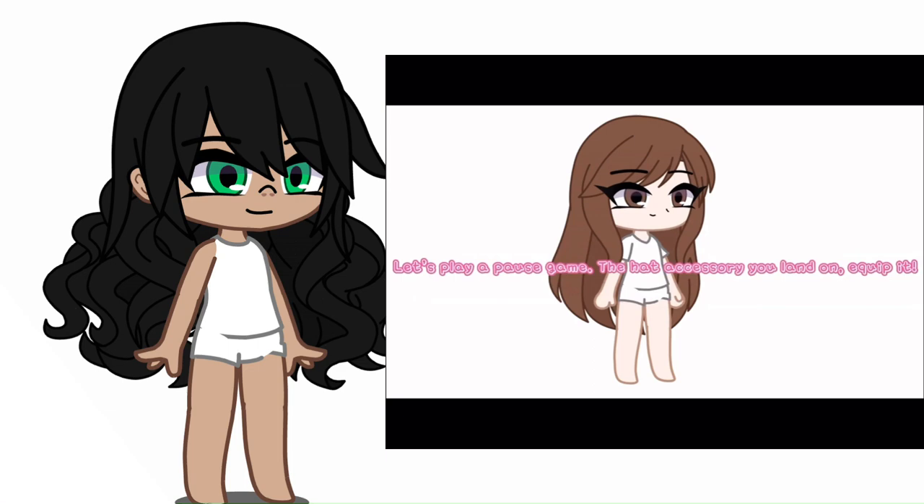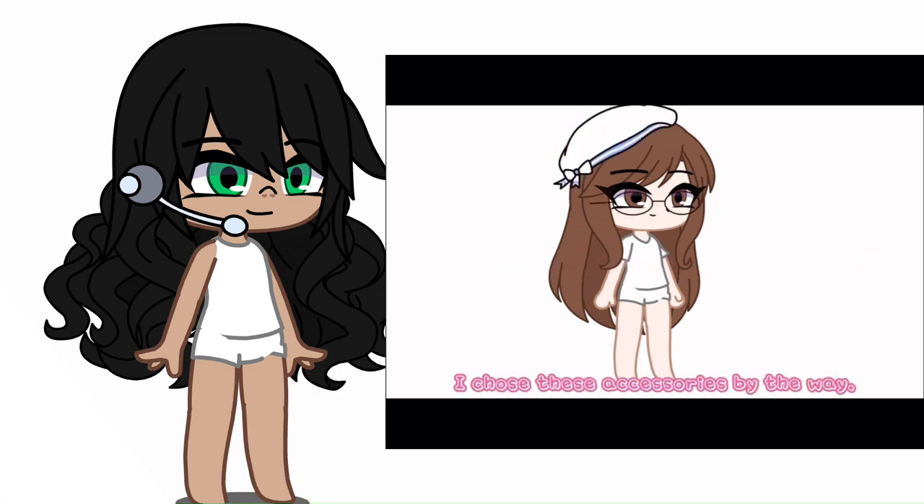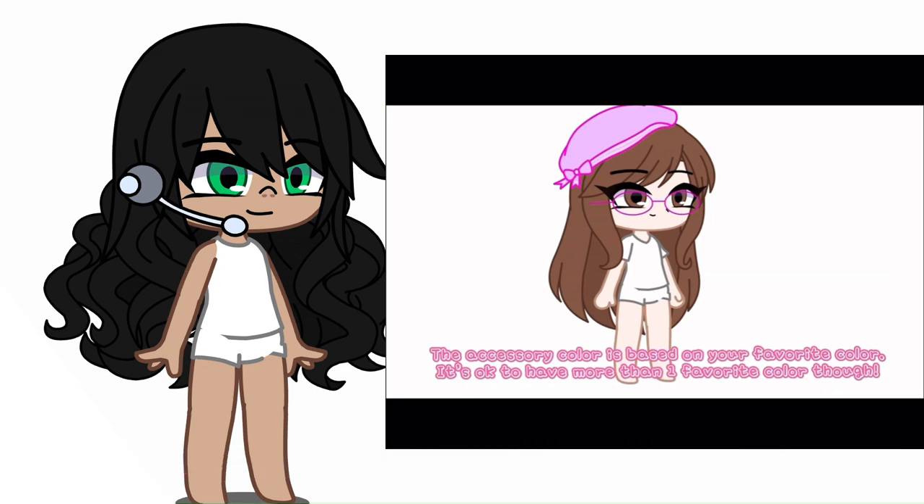Let's play a pause game. The hat accessory you land on, equip it. Replay the pause game if you want another accessory. You may make some adjustments on the accessory as well. I chose these accessories by the way. The accessory color is based on your favorite color — it's okay to have more than one favorite color though.